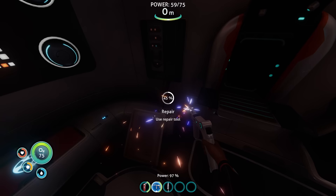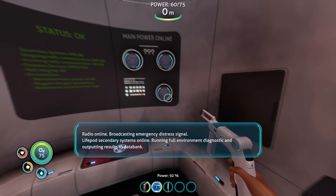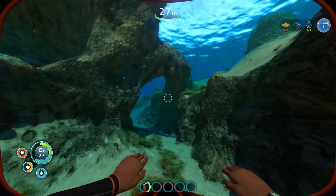Subnautica was released in 2014, a time when the survival genre was booming, with games like The Long Dark, Rust, and The Forest. So at the time, little early access Subnautica was just another notch on the metaphorical bedpost. Thankfully though, its survival mechanics work quite well and serve to heighten the player's experience rather than drowning them in forced gameplay elements.